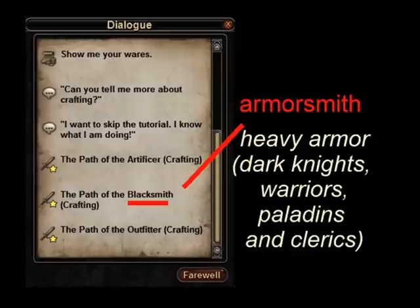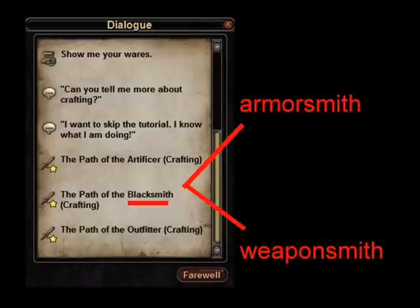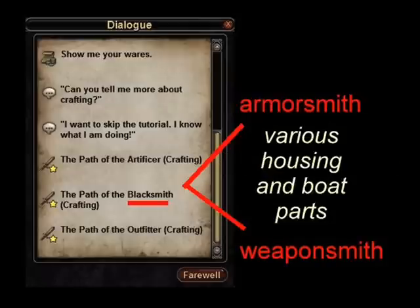Armorsmiths will craft any heavy armor. Weaponsmiths will craft most weapons. Both can make harvesting and crafting tools, some arrows, and some pieces for houses and boats.